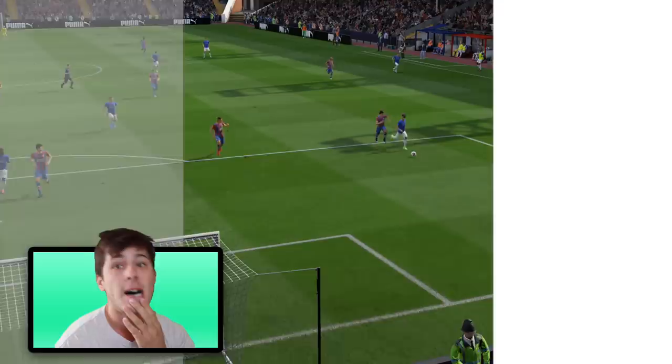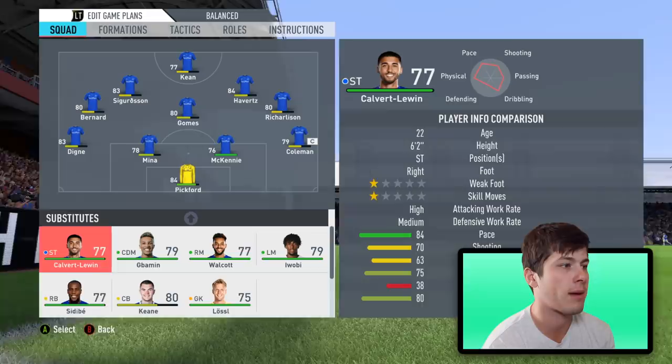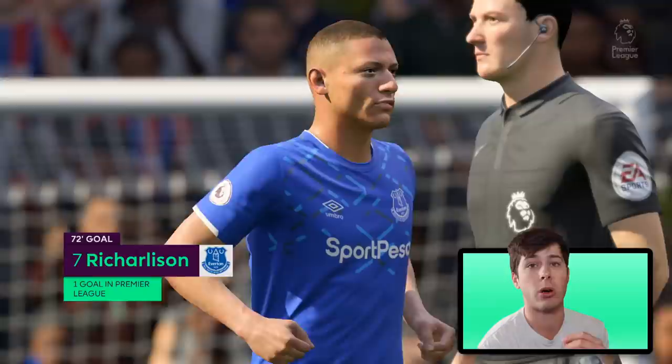Let's go boys! The cross from Richarlison and we make it one nil! After that goal it's time to make some subs. I'm going to put Weston McKinney at center back, take out Keen, put Iwobi in to give Bernard a break, and put Calvert-Lewin in as well — a triple sub. We need more pace up front. We're already looking like we're gonna get a second.